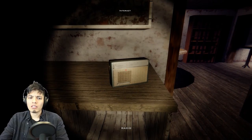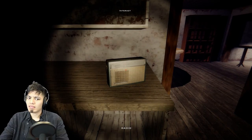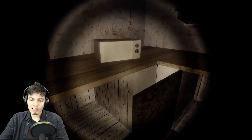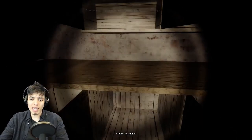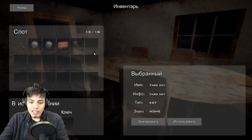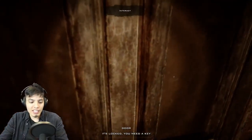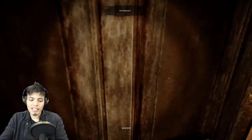Now we have to find the key. Let's go through the kitchen again because we didn't go through all the counters. Oh, a house kit — we'll be needing that later. There's a radio going off with some chatter. Let's open these cabinets — there's really nothing here.